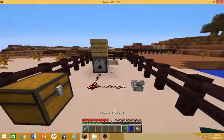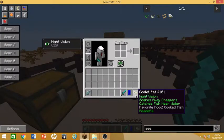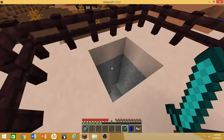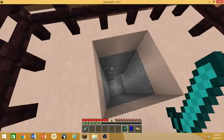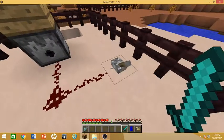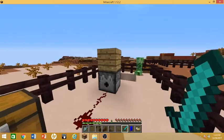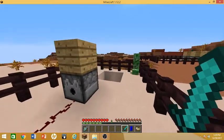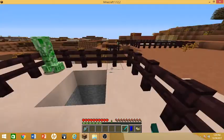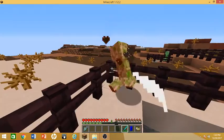Right here we got a diamond sword, and in here we have a creeper, so we're gonna test the ability to scare away creepers. Look at that — he straight fell into the hole! Let's spawn in another one. He's scared away from me and just running around in circles. He's scared of the cat. The other one somehow managed to get down the hole and go all the way over there. You guys are terrible.